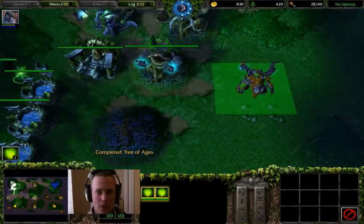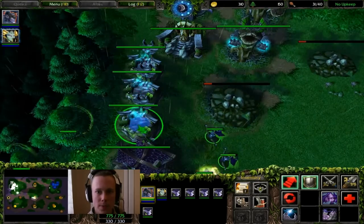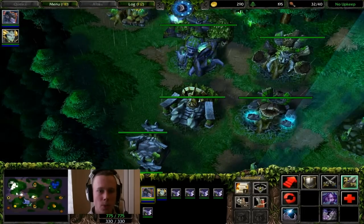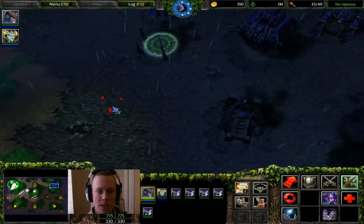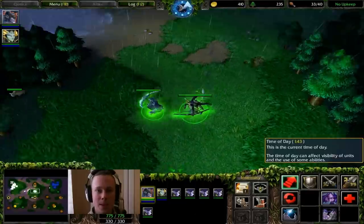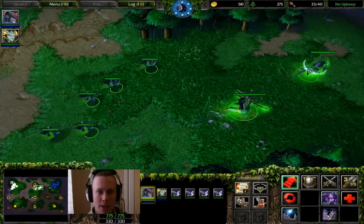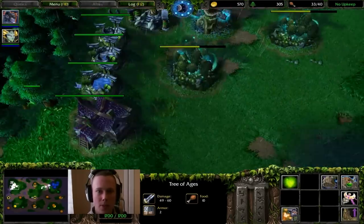You're going to build two Ancients of Lore, get your Naga Sea Witch, and get at least two more wisps. This is the point where the game is open to you. Do you want to expand? Do you want to be defensive and carry on creeping the rest of the map? Do you want to be aggressive? At roughly the five-minute point in game time, if you did this exactly right, you should be ready to attack with this amount of army. At three minutes you would have already teched using this build.